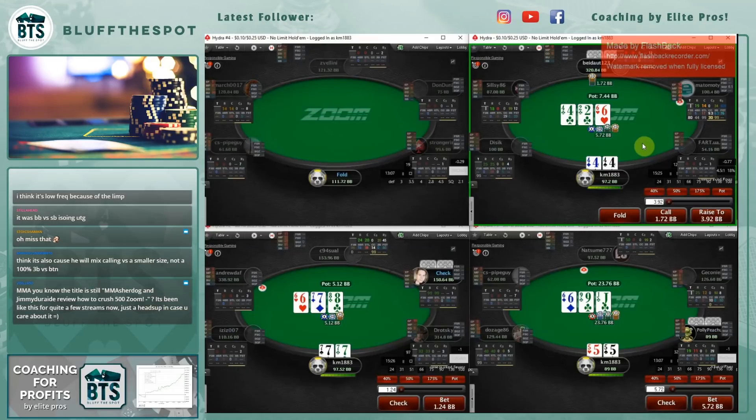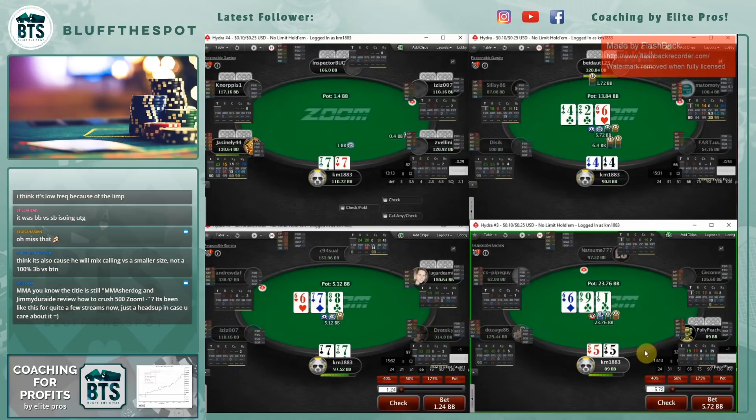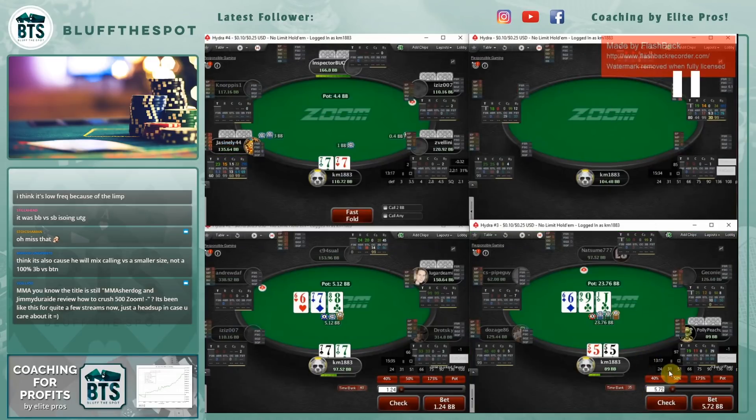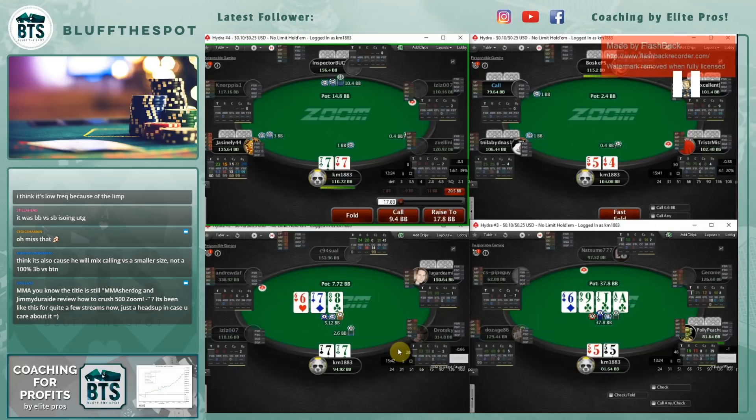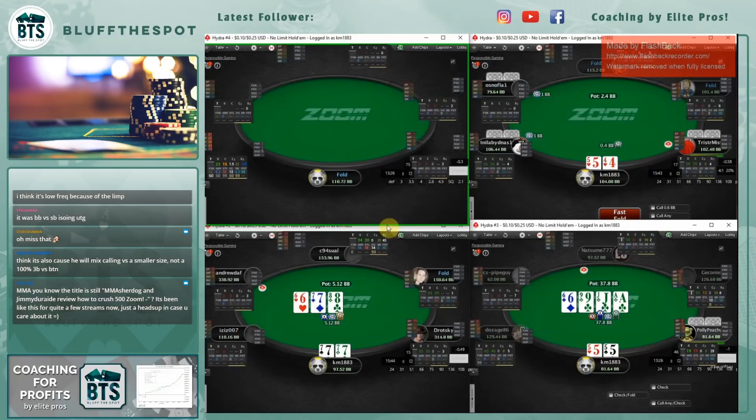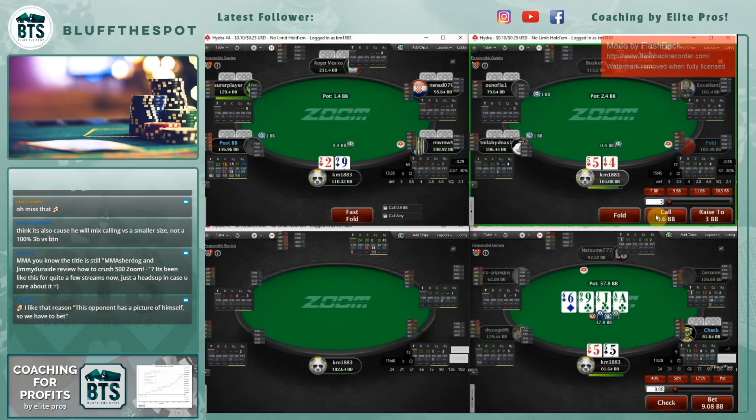Very easy check-raise with pocket fours - maybe not 100% of the time but mostly check-raising. With fives I'd probably just check behind - you do win against random air like ace-king or ace-queen, but there's a good chance he check-raises with kings, so just check behind and pray you win against ace-king. Meanwhile with sevens - this opponent has a picture of himself so we obviously have to bet. I get what you're doing with the fives - value-protection betting and then maybe turning it into a bluff - but these plays don't work well at lower stakes. Keep it more simple. With five-four suited, both checking and betting are winning plays.